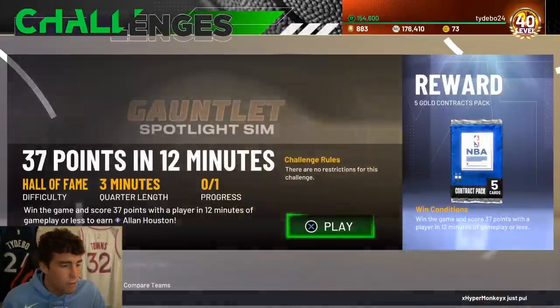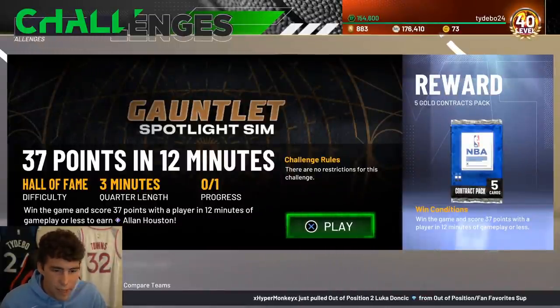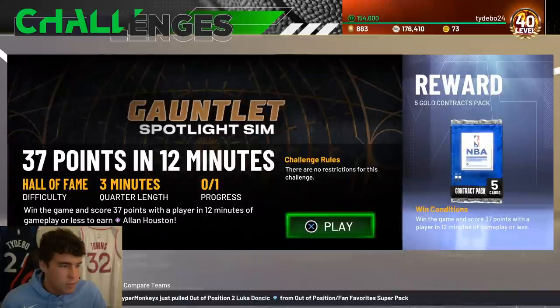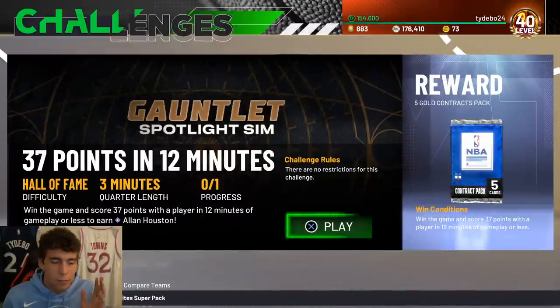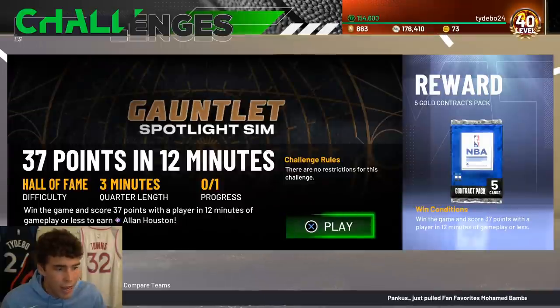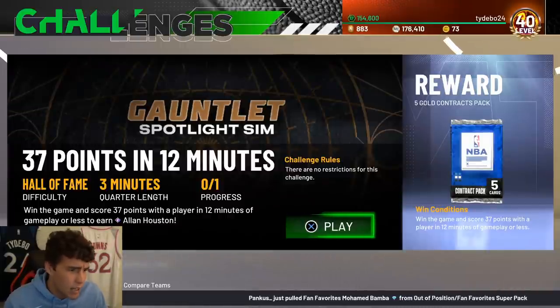Win the game and score 37 points with a player in 12 minutes of gameplay or less - which is essentially the full game. I'd score 37 points within the first three quarters and then bench the player. The challenge says 12 minutes or less so they should be able to play the whole game, but with 2K you never know. Probably safer to score 37 in the first three quarters and bench him - that challenge sounds super easy.